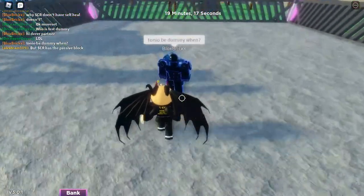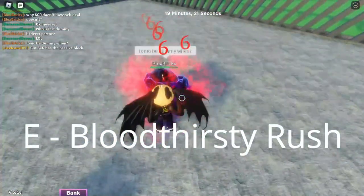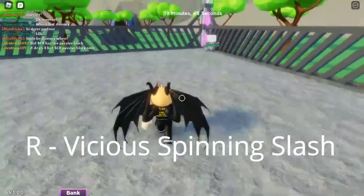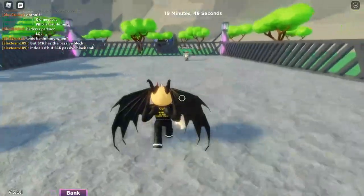The first move is Bloodthirsty Rush — you hold E and you harass him. Basically, this does a lot of damage, even to Silver Cherry Requiem. As you can see, he's bleeding. The next move is Vicious Spinning Slash — you press R and you do that. It has a huge knockback, and it even sends you far. I didn't even think it sent you that far.